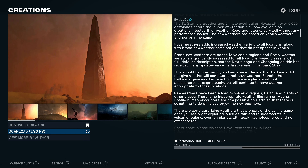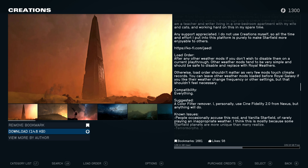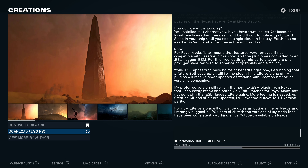There are quite a few new weather types - I don't think it lists them there, they're probably listed on the Nexus, which we'll check in a minute. The 'Royal Mods Light' version means features were removed if not compatible with the creation kit or Xbox, and the plugin was converted to an ESL-flagged ESM for this mod setting. Alright, let's go check it out.